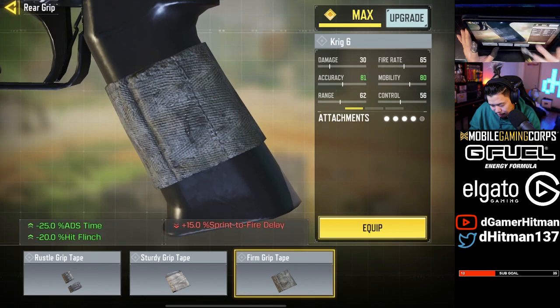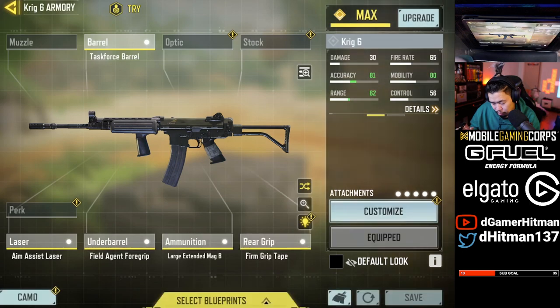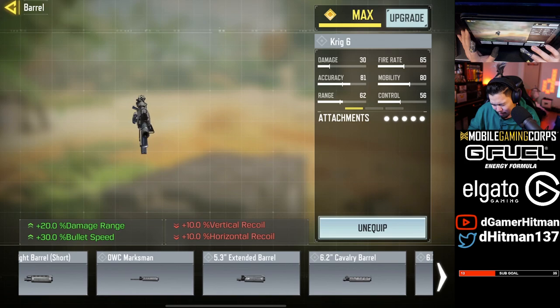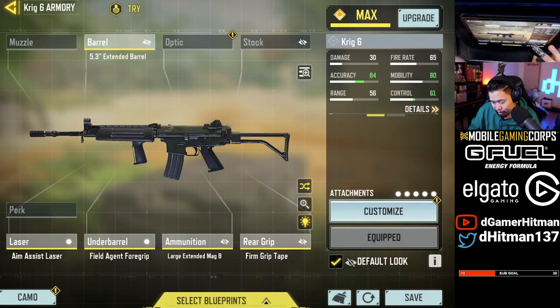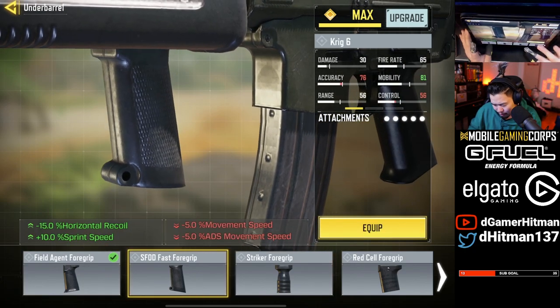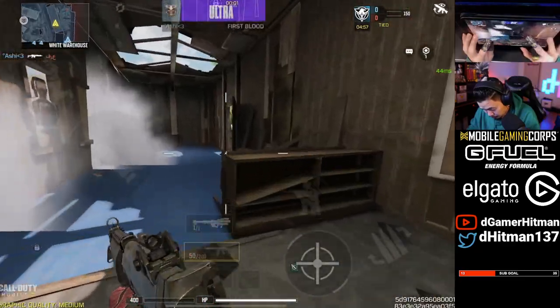We'll increase ADS and flinch resistance — I don't care too much about flinch but 25 ADS is good. That looks like a decent build. The bullet speed at 50% increase with no real downside — I'm curious and going to try it out. I think everything else is okay; I don't even think you need the recoil control but it could work.